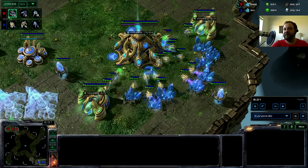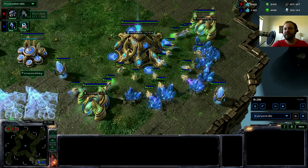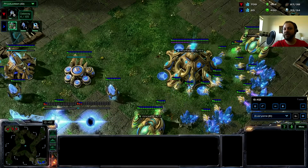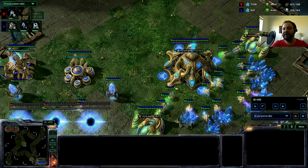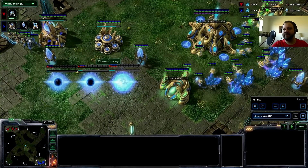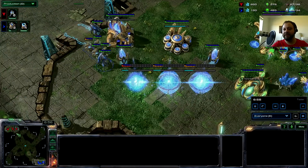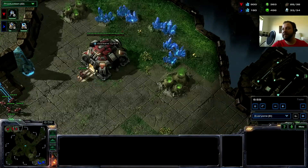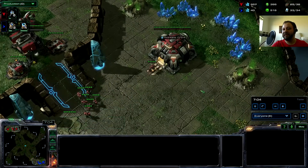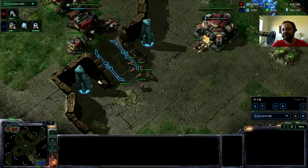Let's have a look at production. I've got some Stalkers on the way and he's starting to get out some Marines. At this point I'm just going to build a few more gateways so I can quickly use the Warp Gate technology to get out stuff. We can also see that he's going for an expand — he's got a lot of minerals, so he probably has the resources to get that out. He's starting to build up some Marines.